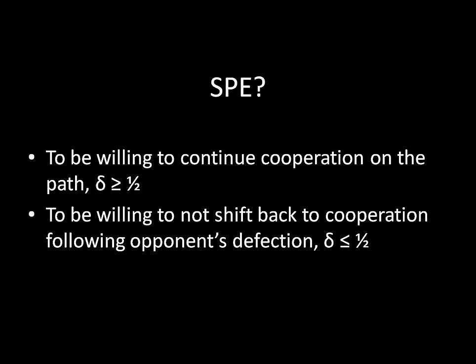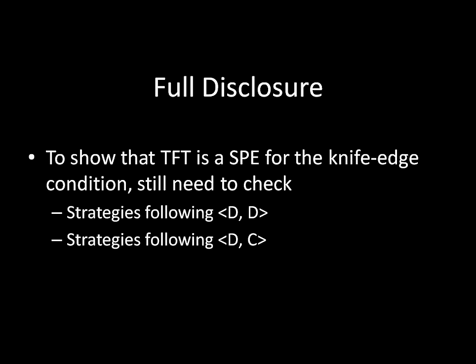As full disclosure, I didn't go through all of the different punishments and off-the-path procedures that you would actually need to check to verify that this is an equilibrium, even at delta equal to one half. You would also need to show what happens after both parties defect and what happens when you're the first person to defect and your opponent is cooperating. If you were to go through that, you would see that it still needs to be exactly delta equal to one half — and that's the only way this is going to work.